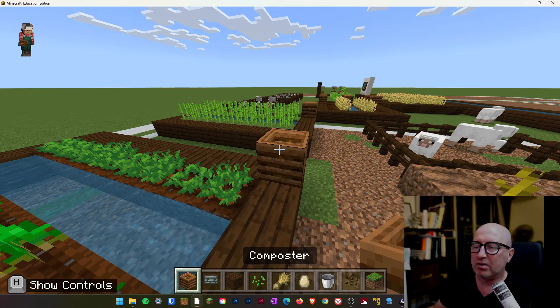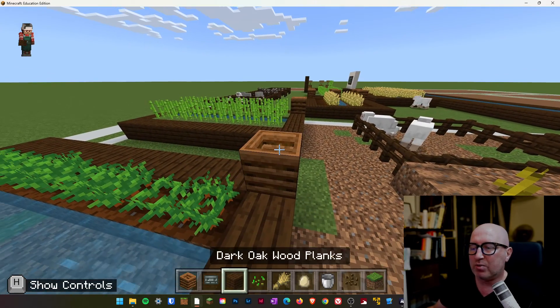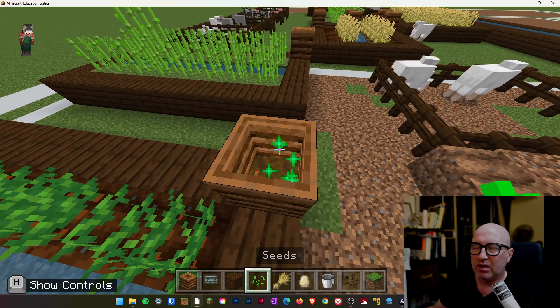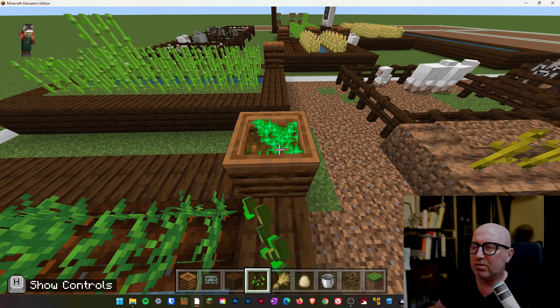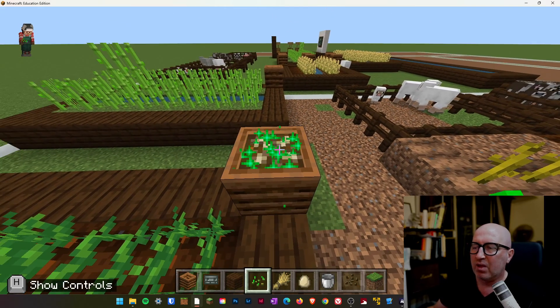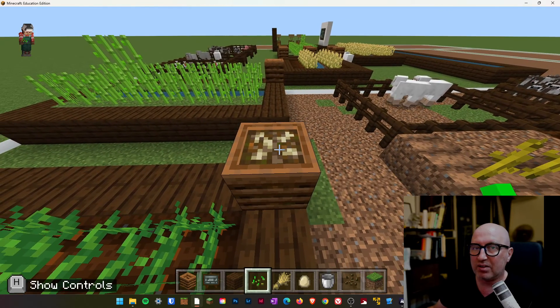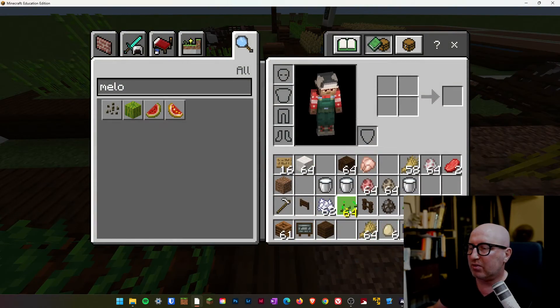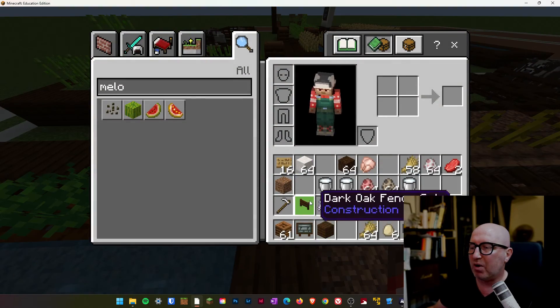I've given you a composter in your chest. When you put your items in here — I think it's about four levels. One, two, three, four. There we go. Once it goes white on top, that is fertilizer, and that is the same as bone meal. So just go and grab this out. There we go — go and get a single piece of bone meal.